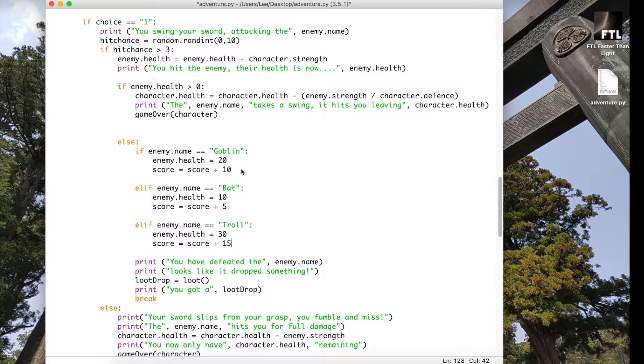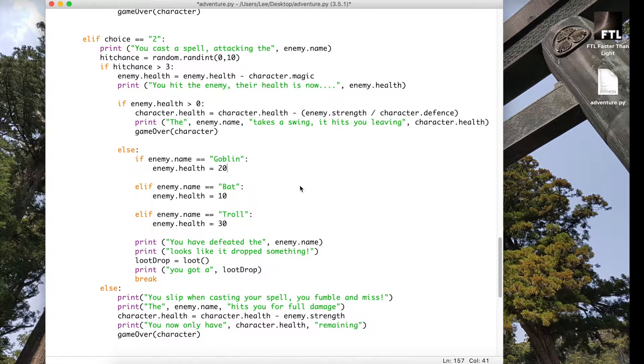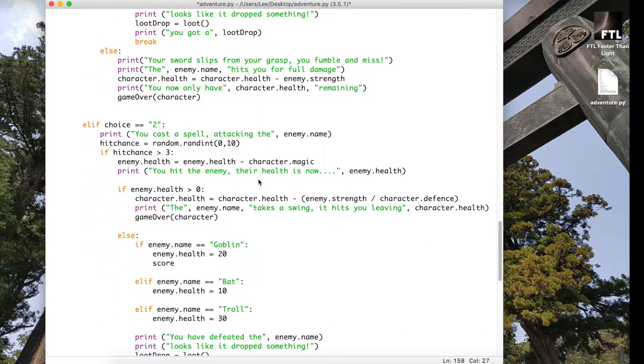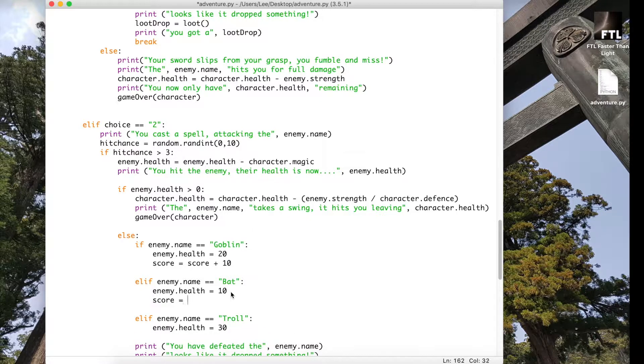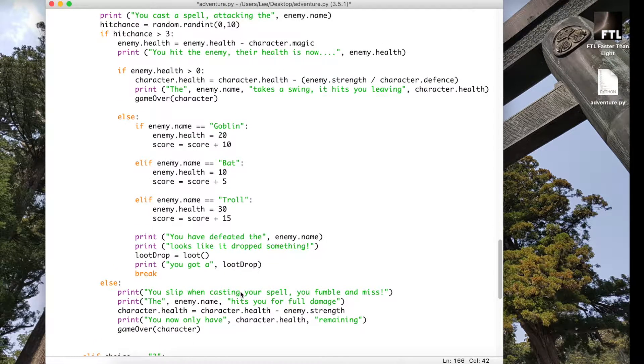We're actually adding in the amount of points we're going to get. We do now need to put these scores into the second choice as well, because the same thing happens there. So: 10 for goblin — score equals itself plus 10 — so that it can update itself. You don't want to just set score to a new number; you want whatever's already in there to be added on to the current score.